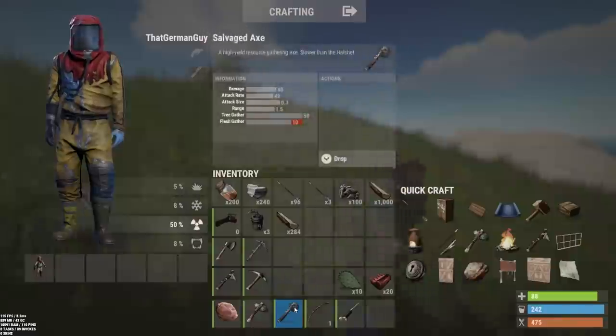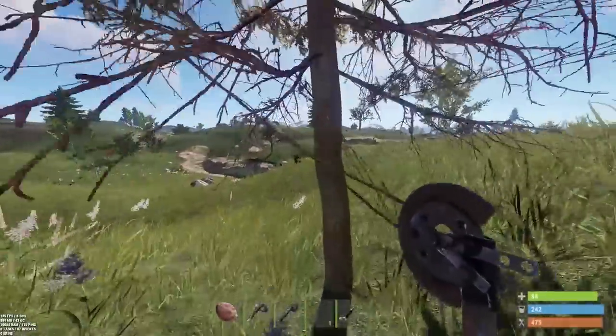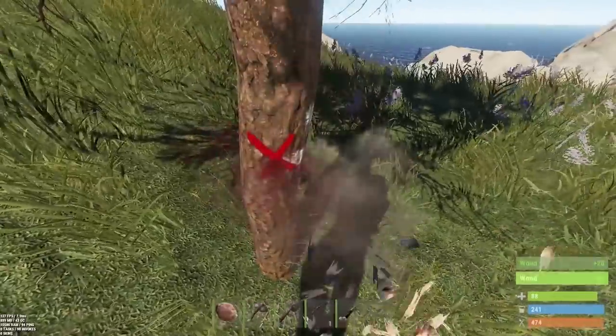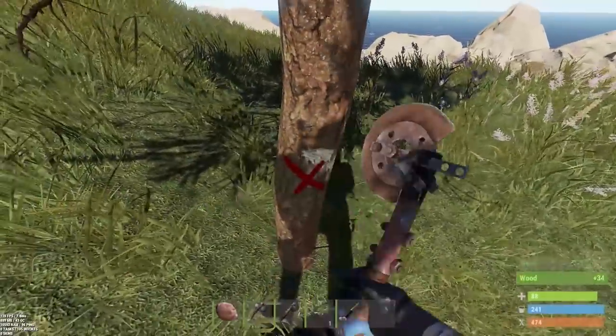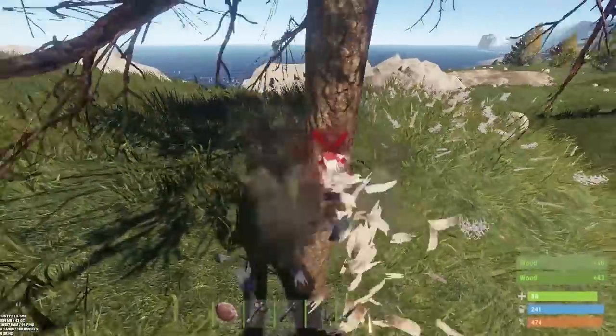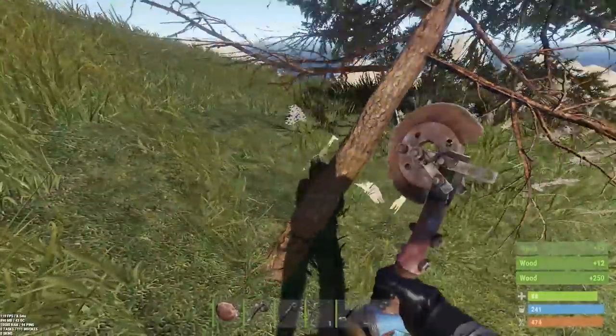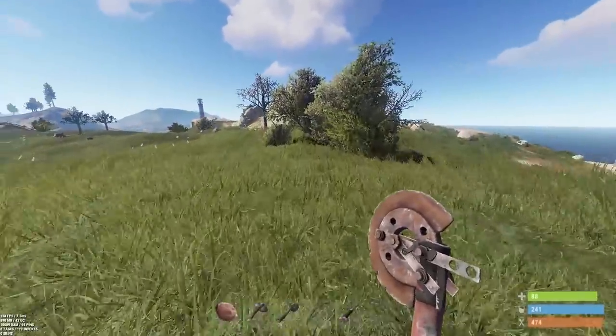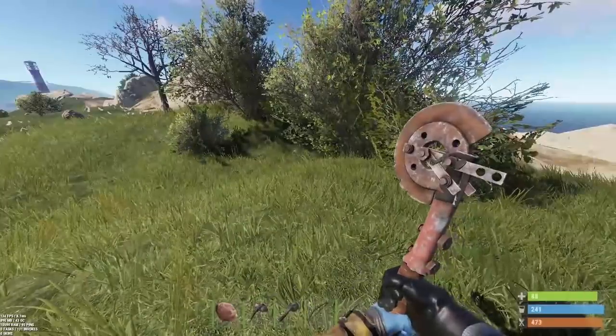There is also the salvaged axe, which starts out at twenty-five per hit, and should go all the way up to a total of fifty per hit with the consecutive bonus.